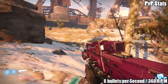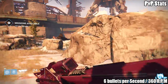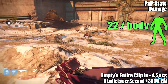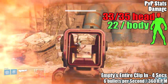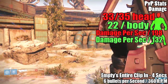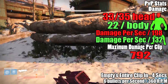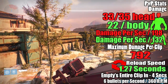Moving on to its PvP stats — this weapon shoots six bullets per second, meaning it shoots 360 rounds per minute, about the same as the Red Death and Three Little Words. It will empty its entire clip in just under four seconds. PvP damage: it does 22 to the body and 33 to the head; with the Head Seeker mod active it will do 35 to the head. Damage per second is 132 to the body and 198 to the head. Maximum clip damage with a standard 24 bullets is 792, and its reload speed is 1.27 seconds.